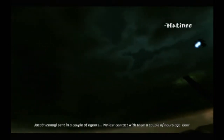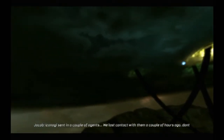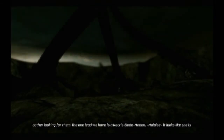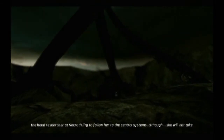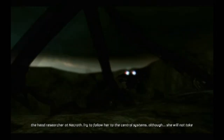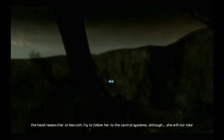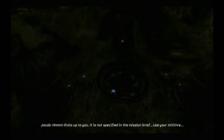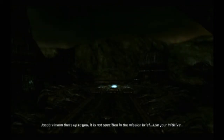Izanagi sent in a couple of agents. However, we lost contact with them a few hours ago. Don't bother looking for them. The one lead we have is a Necris blade maiden, Malaze. It looks like she is the head researcher of Necris. Try to follow her to the central systems, although she will not take kindly to you. It is not specified for the mission — use your initiative.